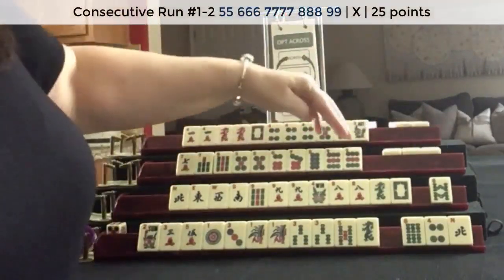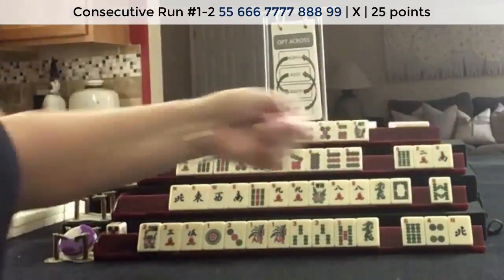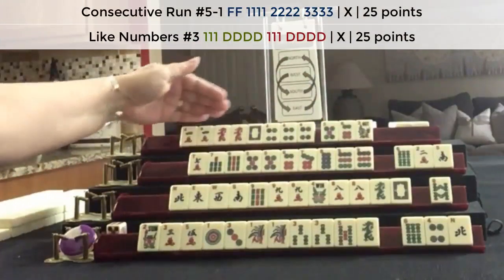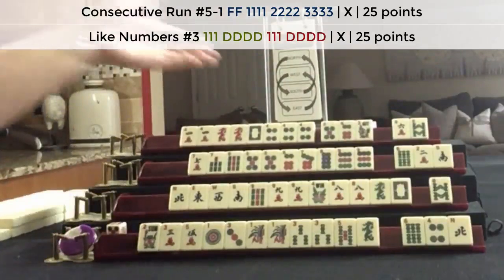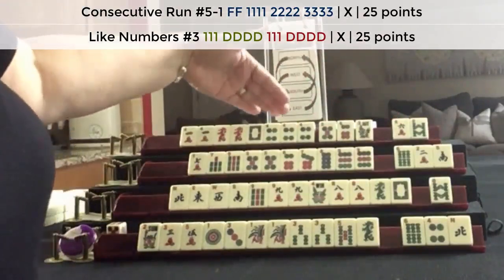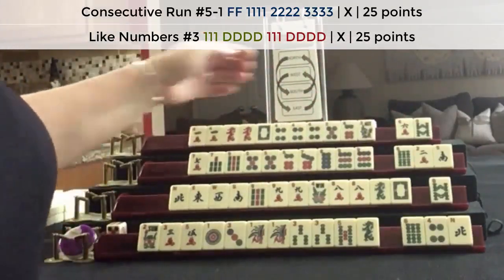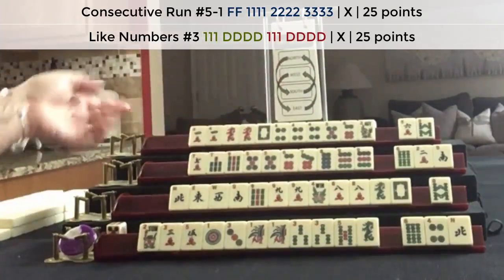For West, we want 5 through 9 in Dots — no keepers, I'd discard those. For North, we want 4, 5, 6 or like numbers with 4s — probably like numbers with 4s. Those aren't going to be helpful even though we have 4, 5, 6 and 6. I think we have a better chance at like numbers than something mixed suit with a 6. I'd let those go. And I wouldn't consider 2, 4, 6, 8 either because we have no 2. So we're done with the Charleston.